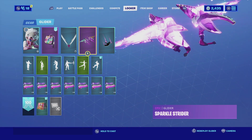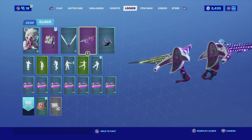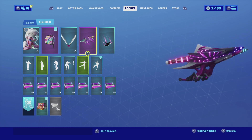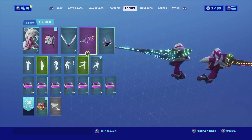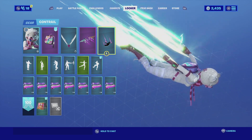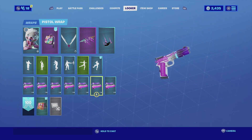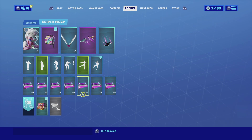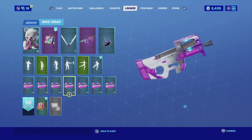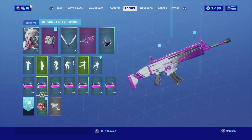For the glider I'm going with the Sparkle Strider. The main colors are white and that pinkish-purple in the center, which matches the back bling. The wings change into different neon colors, giving it a bit of spice. For the contrail I'm going with the Spectrum — it's very colorful and matches the glider well. For the wrap I'm going with the Hex Wave: it's a white gun with purple and pink, which are the skin's main colors, and it has an animation of a blue light going across it that complements the harvesting tool and back bling.